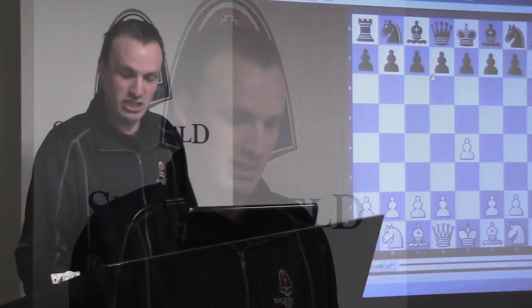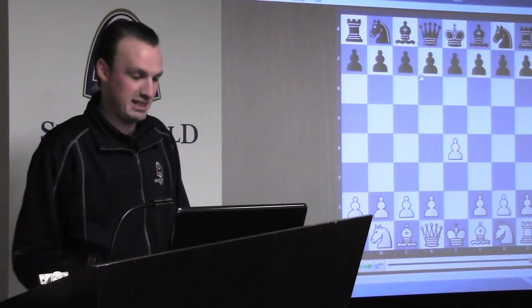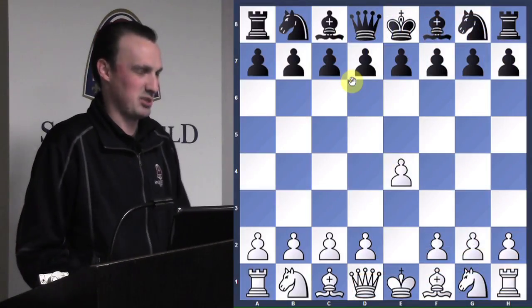Today we'll be going over games that feature tactics along the long diagonal — the h8 to a1 diagonal. Has everybody heard of the phrase 'fianchetto'? It's Italian for 'on the flank' or 'on the side.' Basically, it's when you put your bishop on the long diagonal. There are a lot of good tactics that can arise. This game was played over the weekend at the Mid-America Open — white is Eric Tenchenko, black is Michael Comer, me — so I'll be the hero.